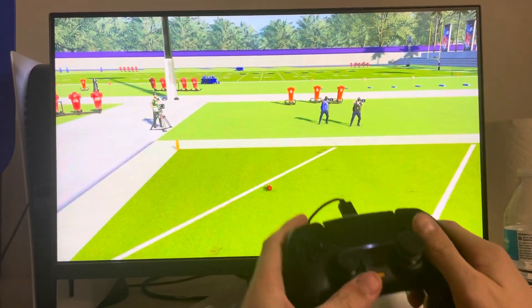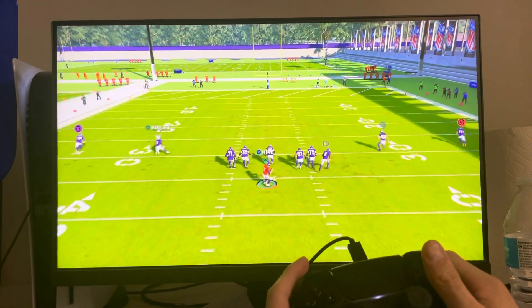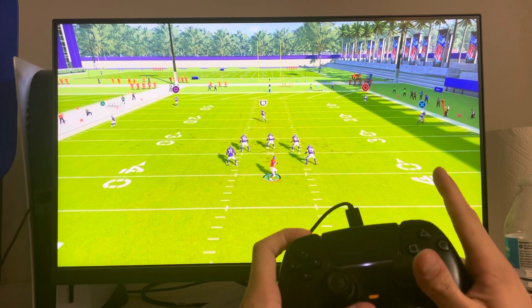Hey guys, it's your boy being tasey. I'm going to show you guys how to throw a high throw. You just hold the L1 button and then pick your person.